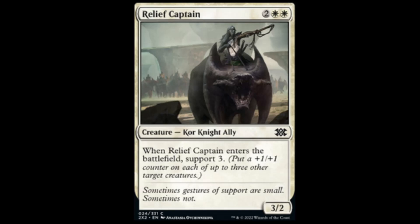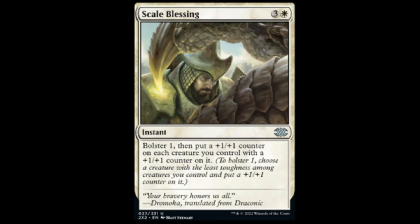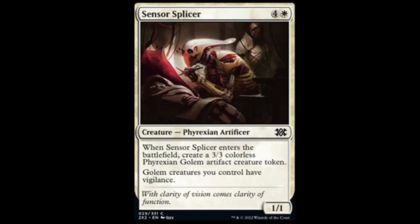Relief Captain: two white and two for a 3/2. When it enters the battlefield, support three — put a plus one, plus one counter on each of three other creatures. I believe that's Zendikar. Next we have Scale of Blessing: white and three. Bolster one, then put a plus one, plus one counter on each creature you control that already has a plus one, plus one counter on it. So for four mana, basically you put a counter on the lowest creature, then spread counters to everything else. It's from Khans, not that bad.